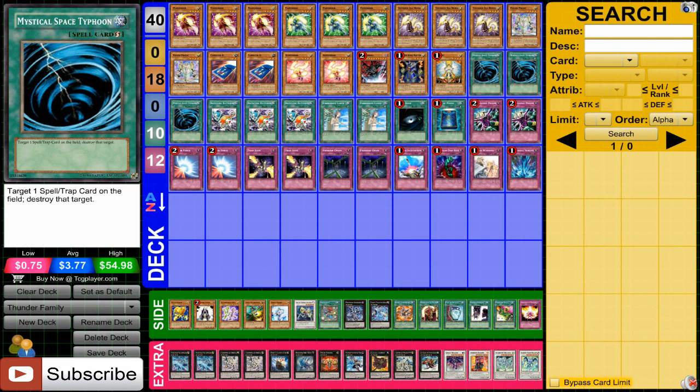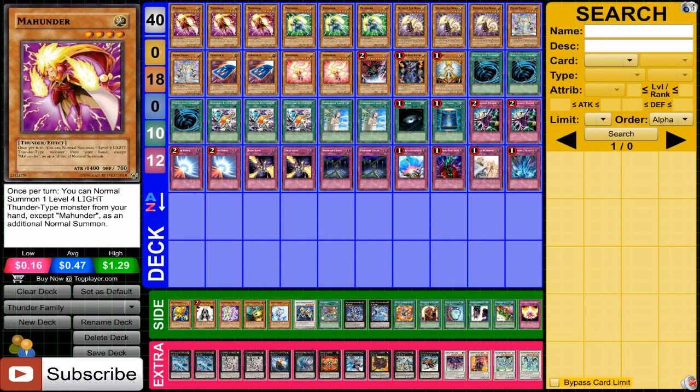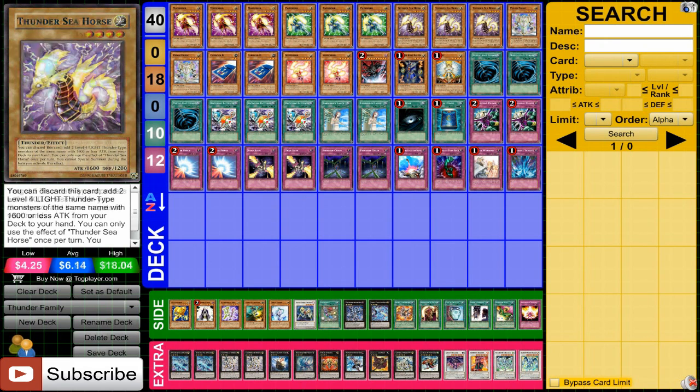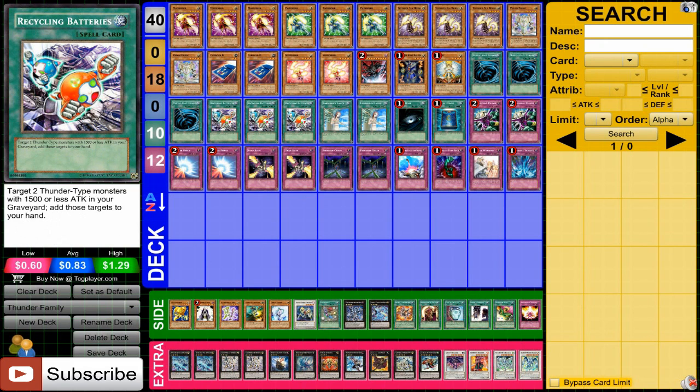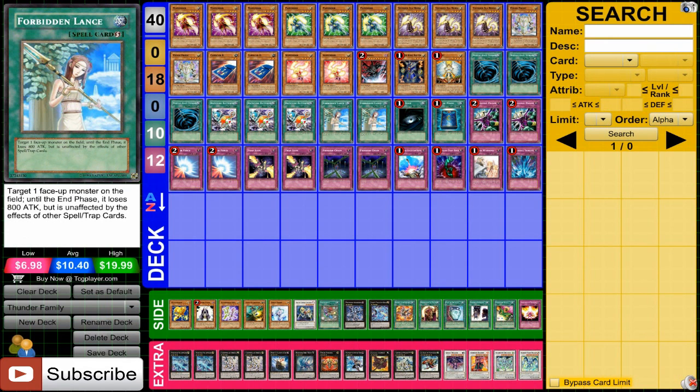For the spells, running a lot of MST — obviously when you're running these big powerful XYZs, big traps and spells are going to be countering you a lot, so MST is very useful. Recycling Batteries to recycle almost everything — you can't bring back Thunder Seahorse, but you can bring back what you need to keep the special summoning going, which is really nice. Also Forbidden Lance to protect your monsters, and Dark Hole and Book of Moon.